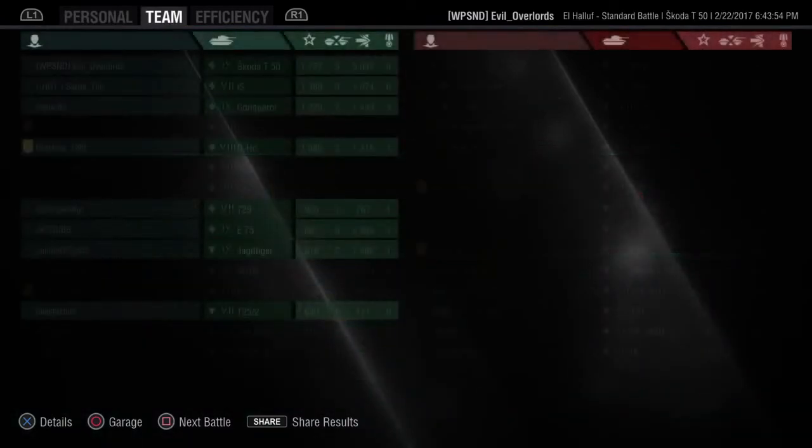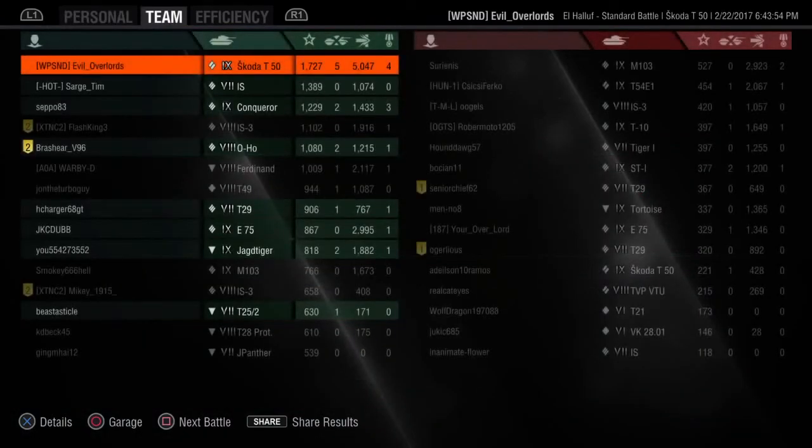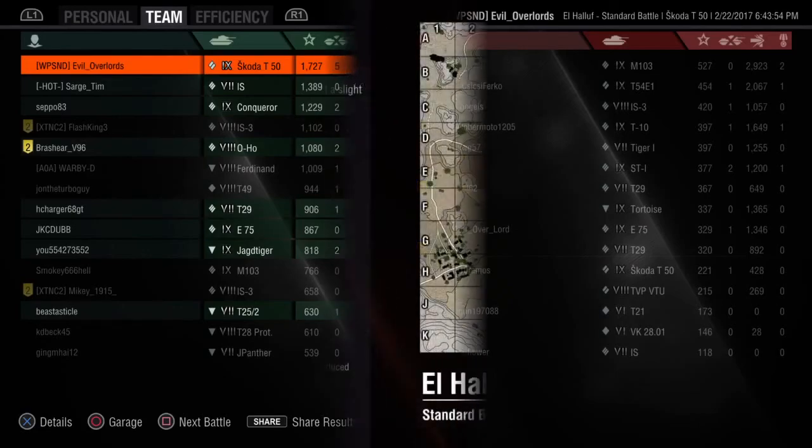All in all, this was a very good match — well above average. 5,000 damage when the next person on the enemy team had 2,900 damage, and that was the M103.